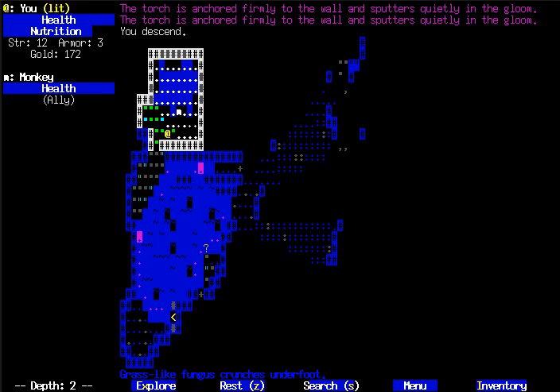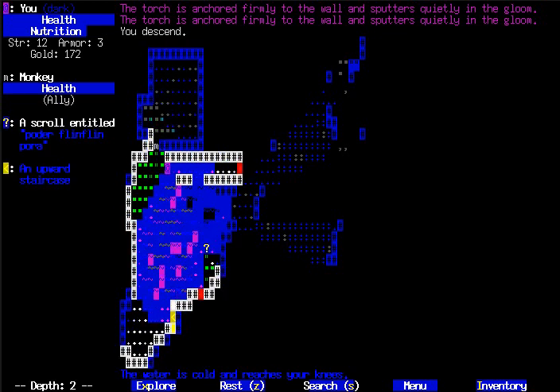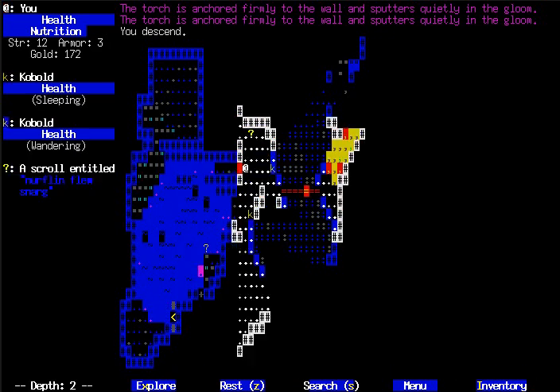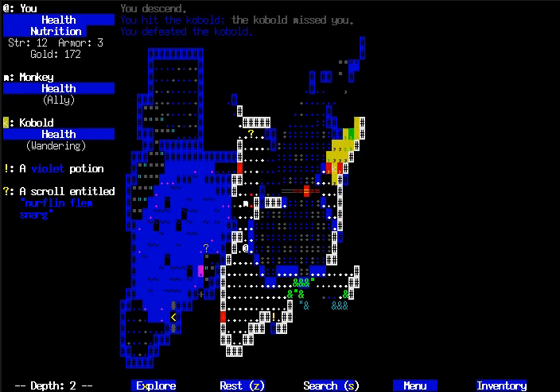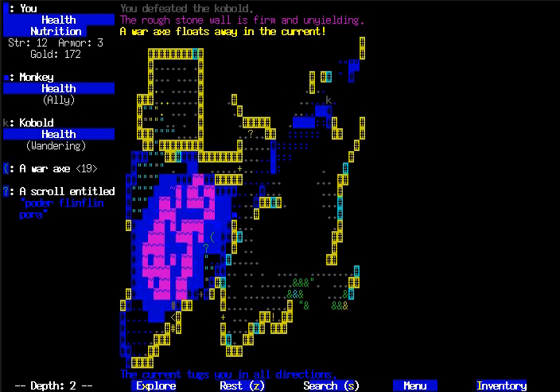Your character color actually changes. If you're in the light you'll be yellow or white, and if you're in the shadows you'll be a darker blue. And that does actually matter because being in the shadows affects your stealth. If you're trying to sneak up on someone, being out in a well-lit area doesn't really help, but if you're in the shadows they're much less likely to notice you.